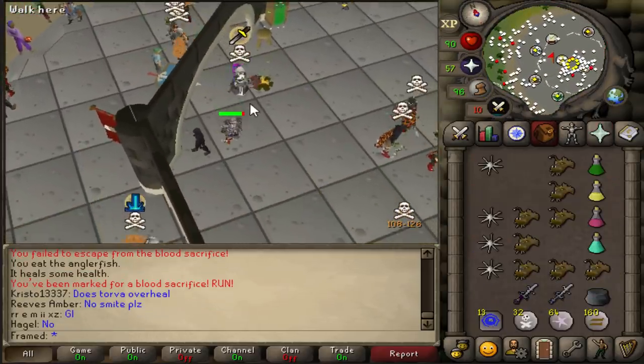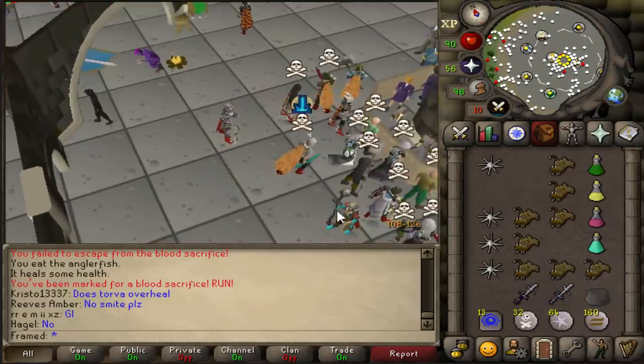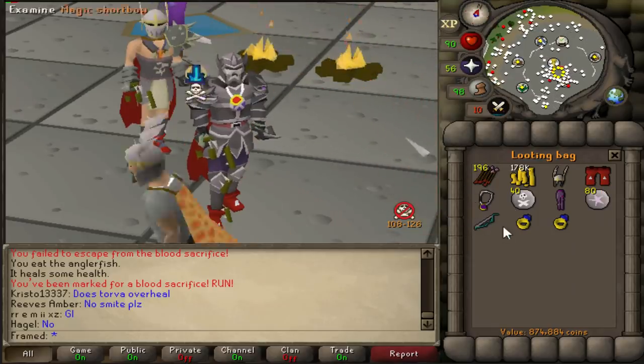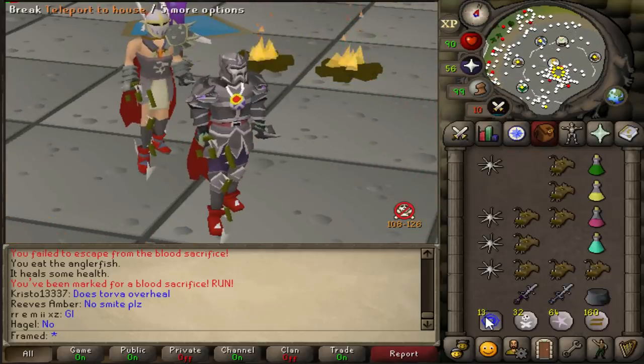If you walk away, you don't get AGS spec — that's a perfect example of that. You don't have the AGS2 AGS spec hurt you with the 25.